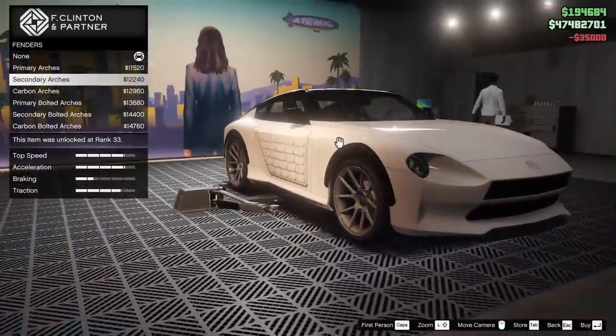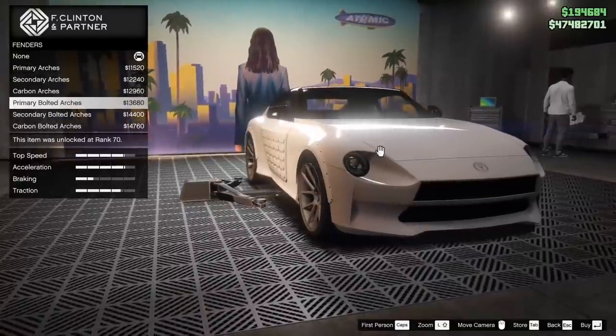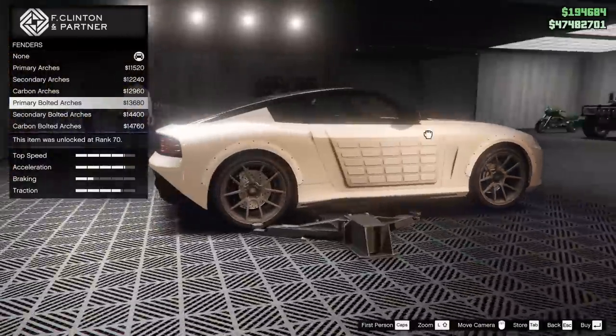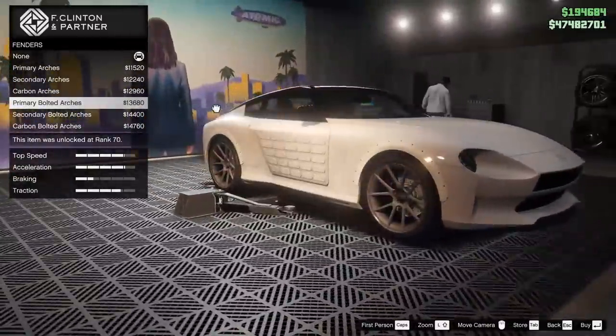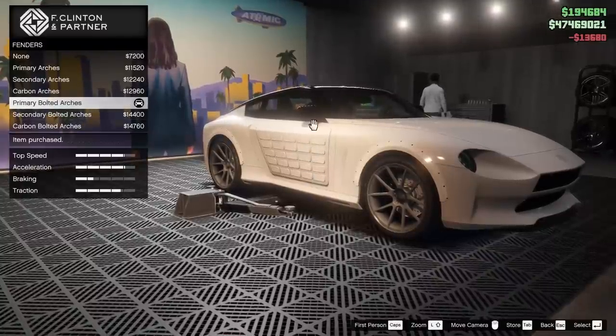For the fenders, we can change the color of the arches on this car. We can actually just add the arches in general. That's kind of dope. I kind of like it with the bolted arches to kind of go with the more industrial sort of look, so I'm going to go for that actually.